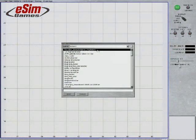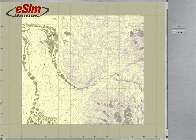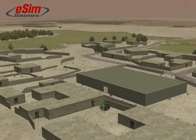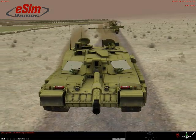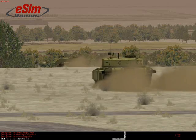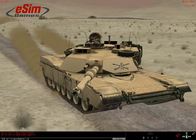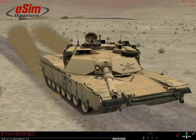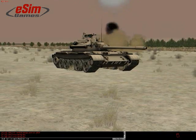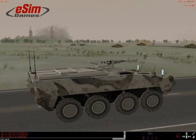One recent development that is of interest to all our customers is the integration of correlated terrain, thanks to our partnership with TerraSim. TerraSim provides terrain database management software, allowing export of databases to different formats of constructive and virtual simulations, making it possible to link several simulations together in one shared environment. This is the prerequisite for close interaction between, for example, a main battle tank and dismounted infantry under control of a different simulation.